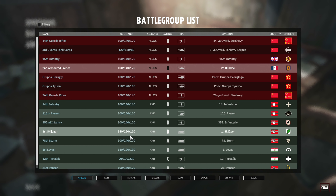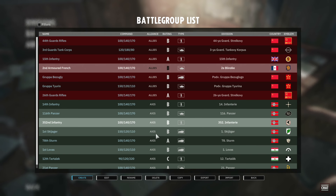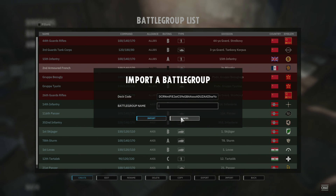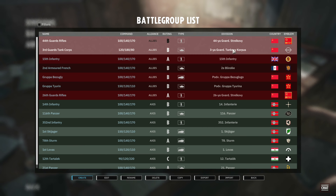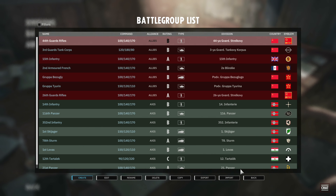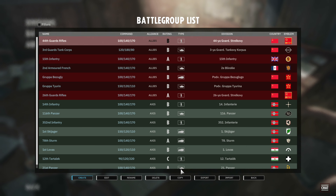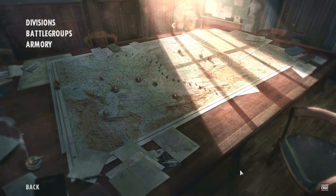If you'd like copies of my divisions to get you started, I'll leave a Google document in the description that you can use to copy and paste my division codes into the game. To do that, copy the code and click import — it will automatically paste it in the deck code box, then just type in the name you want for that battle group. I try to match it with the division name so I know which division it is in the list. You can also export your own divisions to share with friends, or copy mine and make your own variant. You can also delete, rename and edit battle groups from this menu.